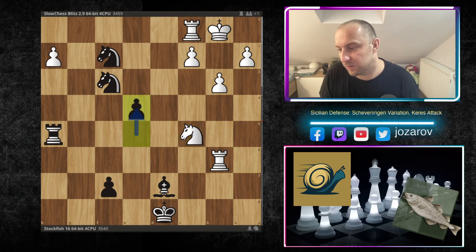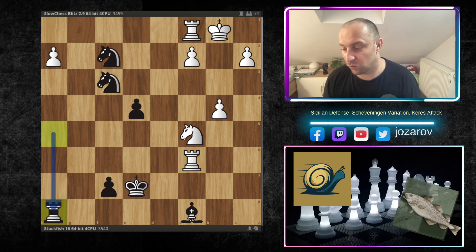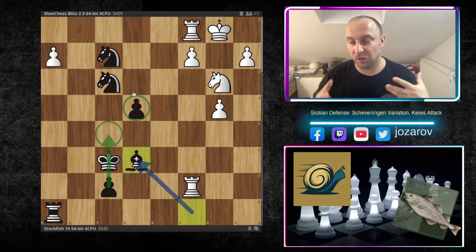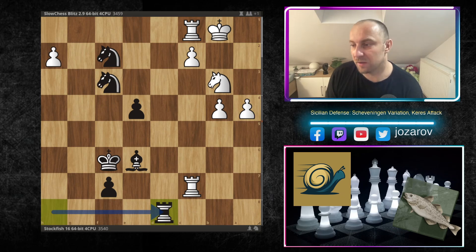Rc1, e5 — Stockfish lets the pawns roll on the f and e files. Nc5, e4, b4, Bc8 — an attack by the rook. Stockfish just improves the king position. Rc6, Rh8 protecting the bishop, one check for white, but Stockfish simply improves further — still has this dangerous passer, and if necessary the f-pawn connected to the e4 pawn. Now a4 — Slow Chess slowly pushes the a-pawn, but it's simply too slow.